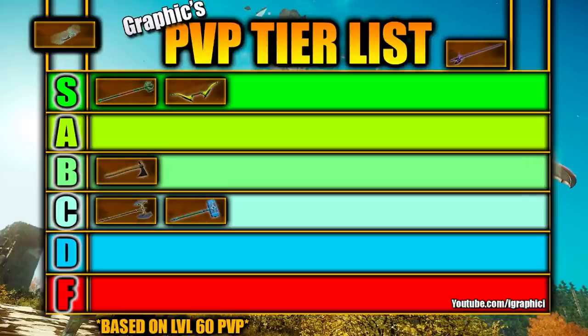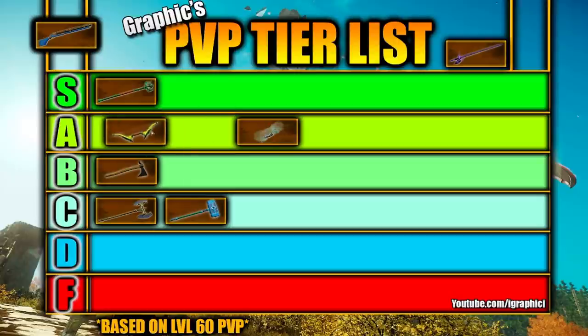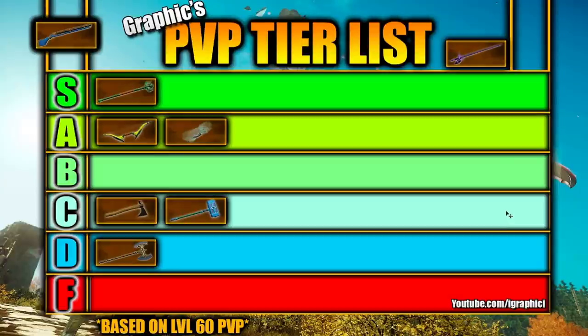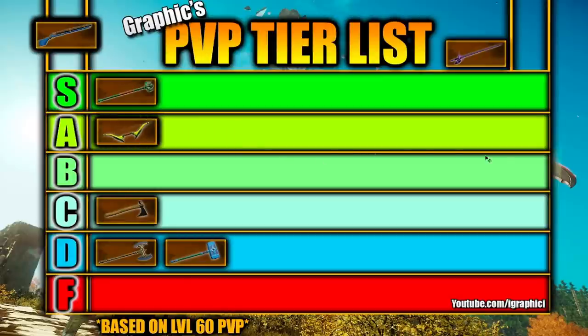If we look at the Ice Gauntlet next, this is going to be a great match for the Rapier in my opinion. We've talked about how this is one of the strongest builds in our previous videos. I think this is going to be another obvious S. I'm going to actually move the Ice Gauntlet even higher than the Bow — strictly because the Ice Gauntlet is stronger than the Bow as a weapon overall, not because the Bow doesn't pair well with the Rapier. So the Bow moves behind the Ice Gauntlet.